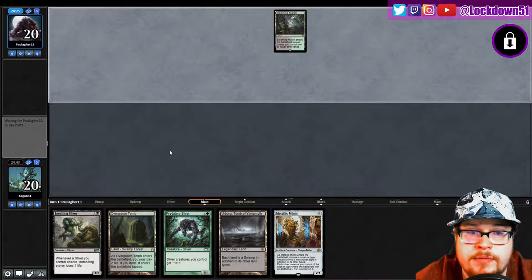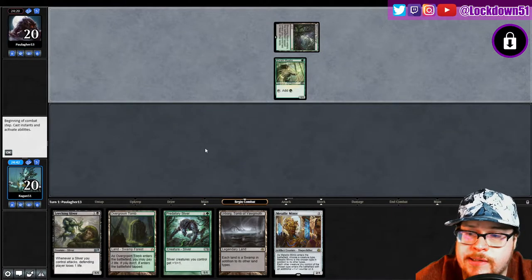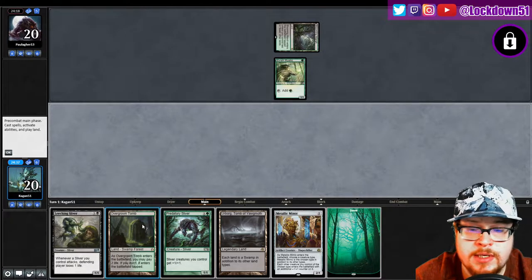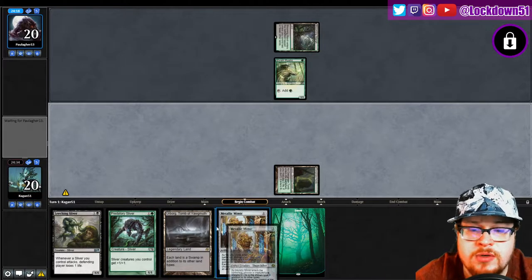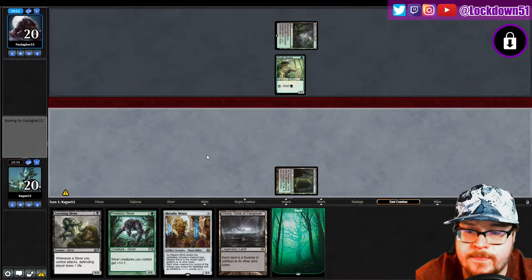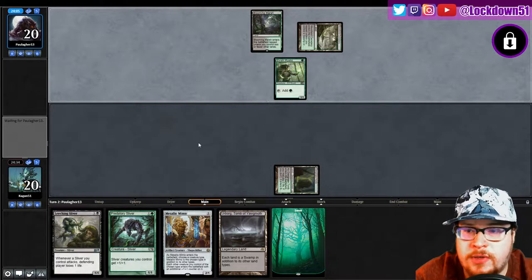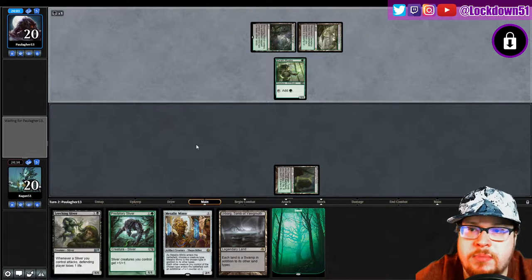Paul, what are you on? Okay, we're doing some ramp — that's not gonna be good for us. We're gonna be behind. An untapped forest, that's fine, but we're just gonna play this out. We'll pass because we've only got two-drops in our hand. Start off with Metallic Mimic, hopefully try to get some pressure going, but we need to draw some gas.